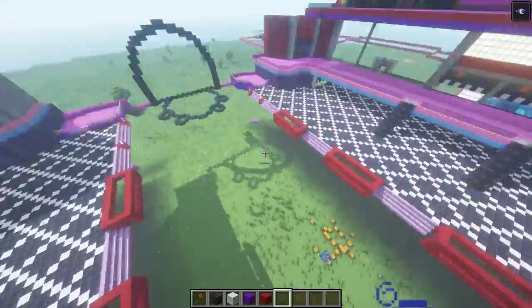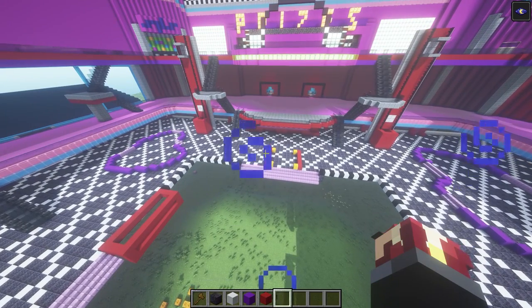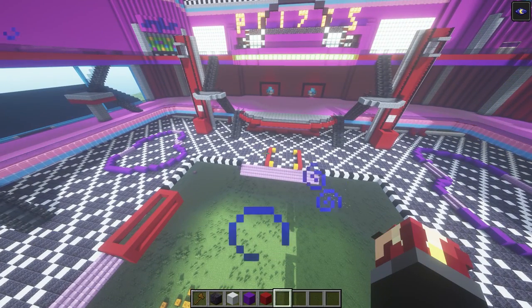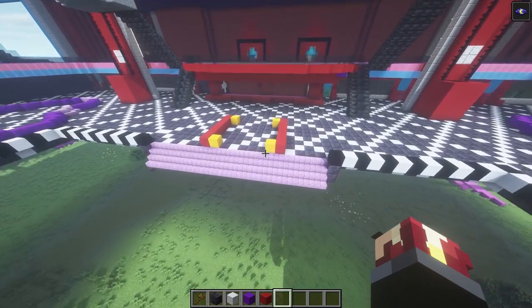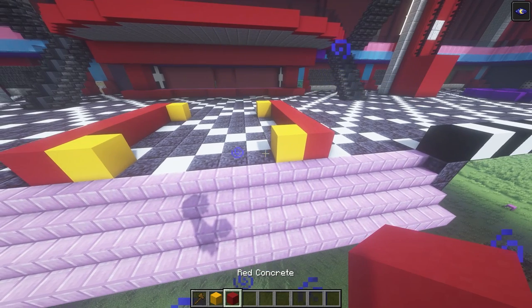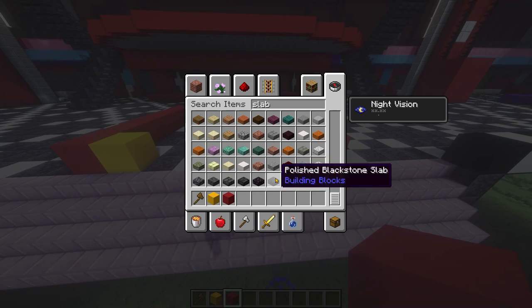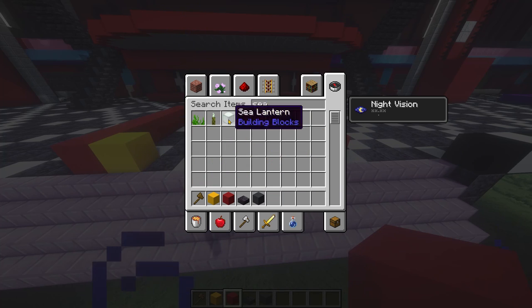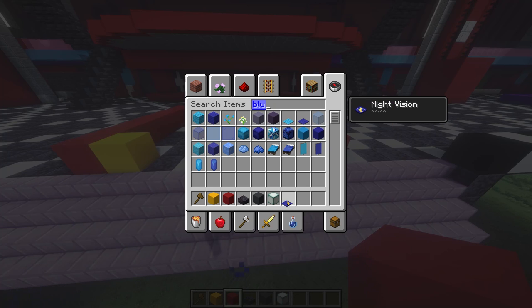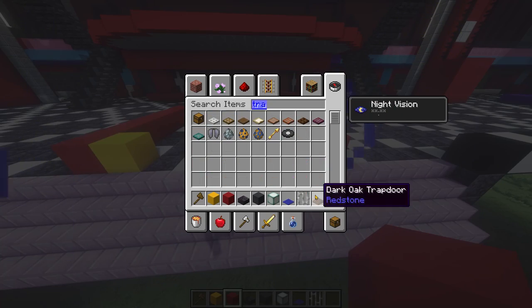Now before we move on to this area down here and then the stage and curtains, we need to go ahead and build this little booth right here. We're gonna grab our red concrete, yellow concrete, polished black stone slabs, gray concrete, sea lanterns, blue carpet, some bars, and dark oak trapdoors.